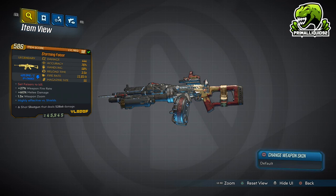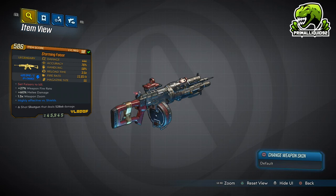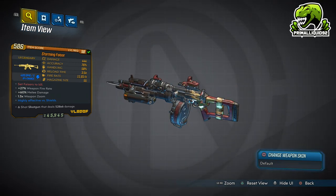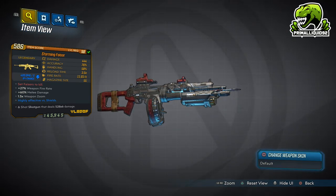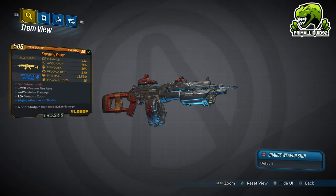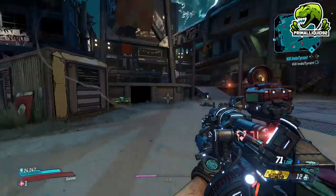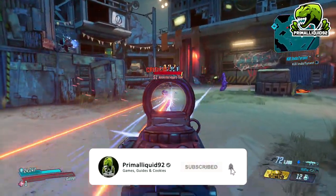Moze can make good use of this though because of the high clip rate, and the fact Moze has a lot of skills that basically allow you to keep firing without having to reload. The fire rate is really high at 11 shots a second, and the magazine size is pretty decent at 55. This gun basically shoots out lasers, but unfortunately because of its low damage they aren't really that useful.